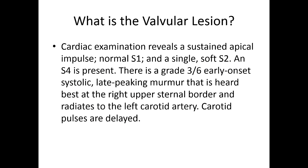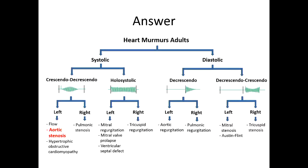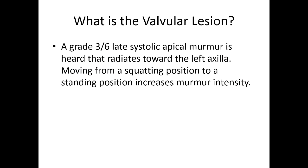Cardiac exam reveals a sustained apical impulse, normal S1, and a single soft S2, and S4 is present. There's a grade 3 out of 6 early onset, late-peaking systolic murmur that is heard best at the right upper sternal border and radiates to the left carotid artery. Carotid pulses are delayed. A grade 3 out of 6 late systolic apical murmur is heard that radiates toward the left axilla, and moving from a squatting position to a standing position increases murmur intensity.